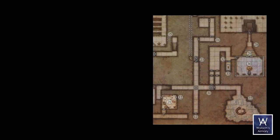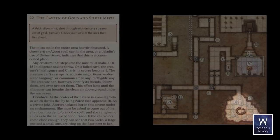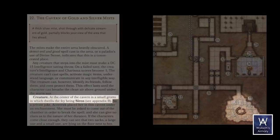We left off here in room 21, so going behind the tapestry through the secret door. There are some hallways here with some tricks and traps not worth going into. I'm going to jump right over this big cavern, room 22, the Cavern of Gold and Silver Mists. 'A thick silver mist shot through with delicate streamers of gold partially blocks your view of the area that lies ahead.' I'm not going to model mist, but at the center of the cavern is a small grotto in which dwells the fey being Siren.